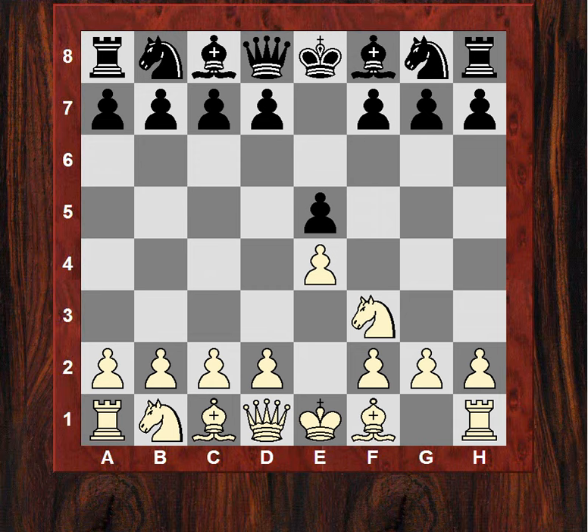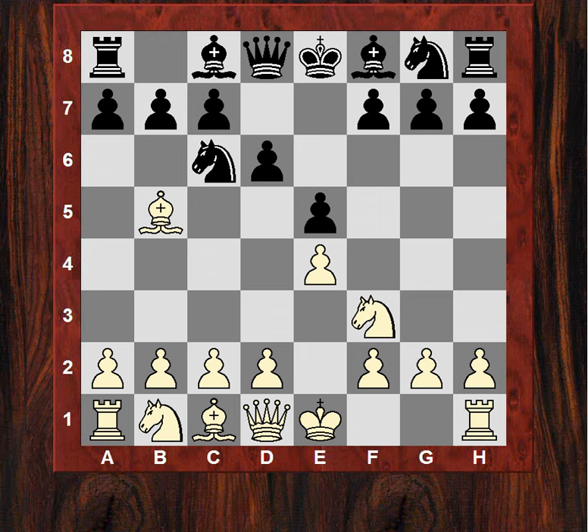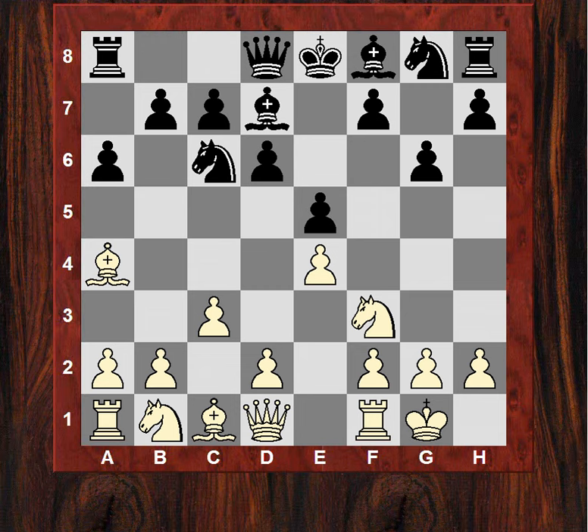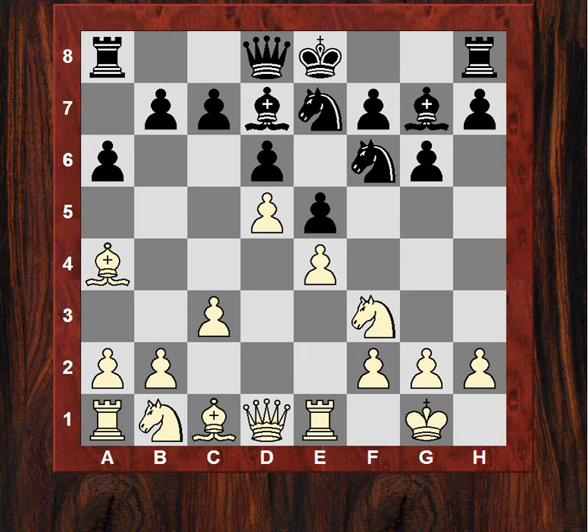It's 15 minutes each with 10 second increment. After Bishop b5 we get d6 from Vasily, which is a transpositional tool almost to a King's Indian style position - that's how it turns out in this game. After white castles, Bishop d7, we see c3, then after a6 we see Bishop going to a4 and now g6. The structure starts to look like a King's Indian defense because white plays d5. The Bishop is not usually on a4 though - it's usually on e2 with the Knight protecting e4. Some differences but the structure looks familiar.